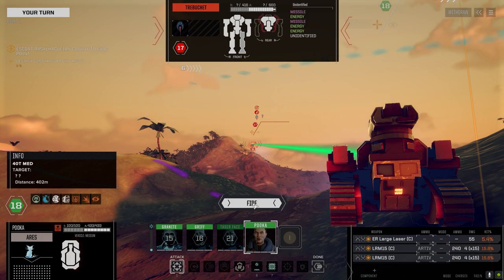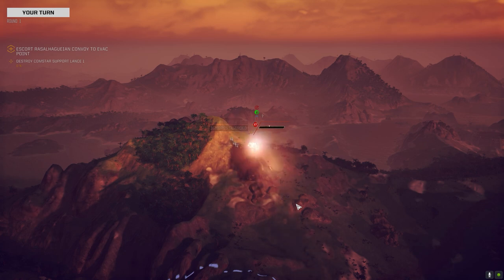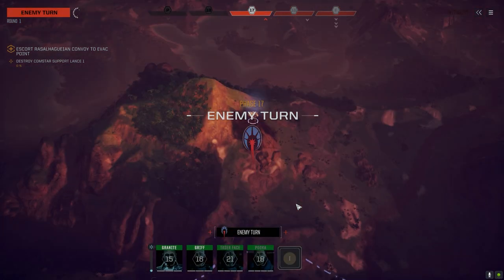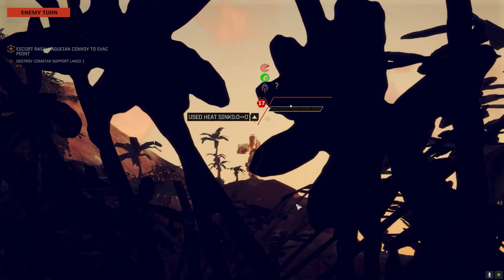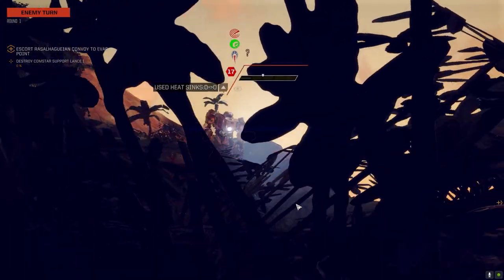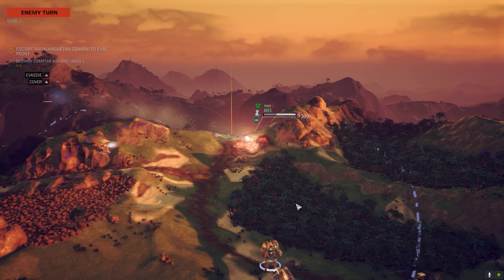Maybe not. He's already got some leg damage. Maybe it'll make him think he needs to get the hell out of the way and he won't turn to fight. Highly unlikely, but you never know. I've noticed that sometimes when you put the heat on a mech it'll just run away at first — not this guy though.